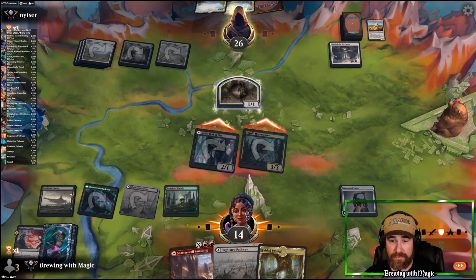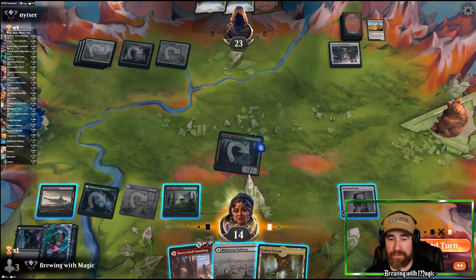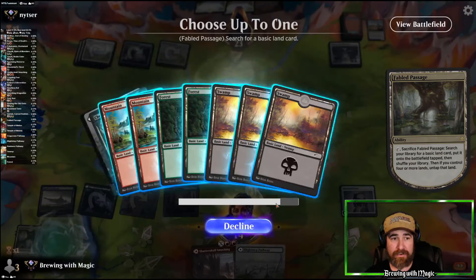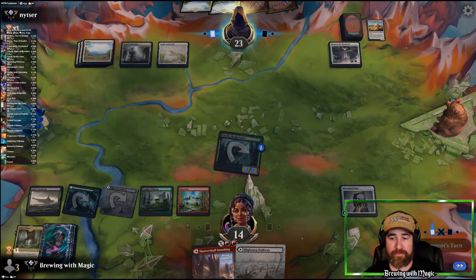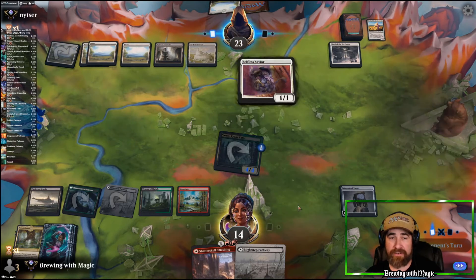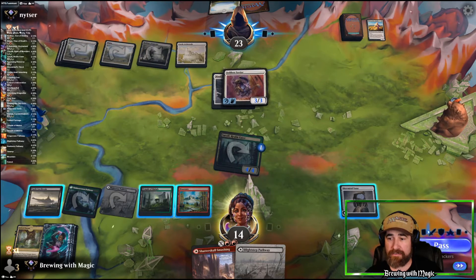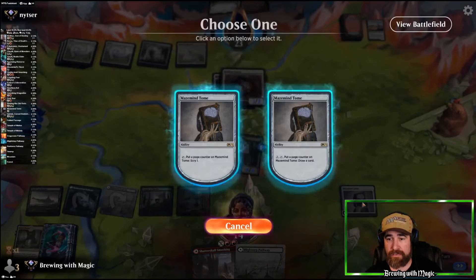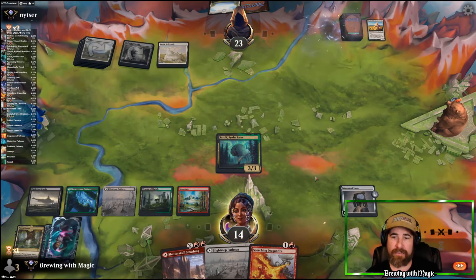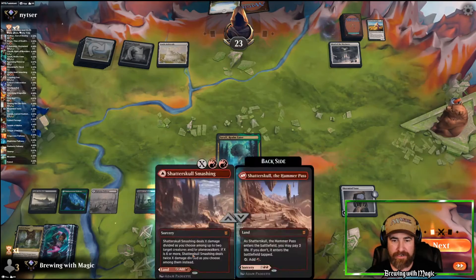Swing with both. We don't care if they kill the 1-1 — they take three and we token up. Let's thin the deck, go get another red source, pass the turn, and draw at end of turn. We don't want to Scry with this again because we want to stay at card advantage. We draw a Crippling Fear. We need this on red to activate Shatter Skull Smashing if ever need be.